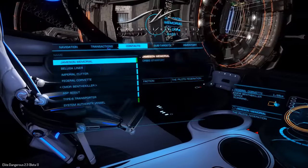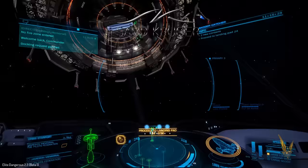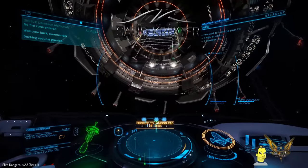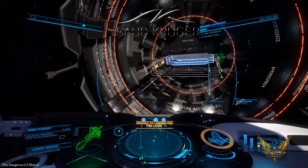There are an awful lot of commanders in system — it's very very popular during this beta, the 2.3 beta — so it'll be quite interesting to see who else is looking at the Dolphin and what other ships people are looking at as well.